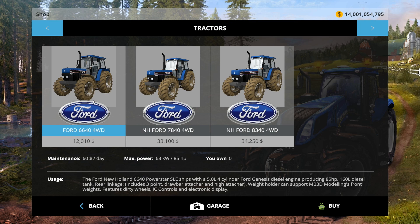In 1998, the 6640 would have sold for $33,400 — so that's a heavily used Ford. The 7840 in 1996 would have sold for $33,650, so apparently that one's barely been used. And an 8340 would have sold in 1997 for $43,500, so it's like medium use. Interesting.